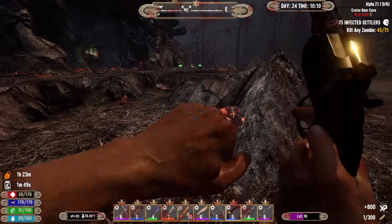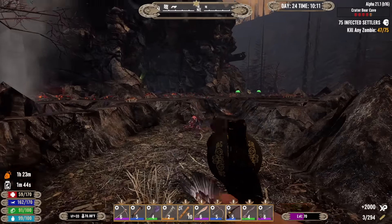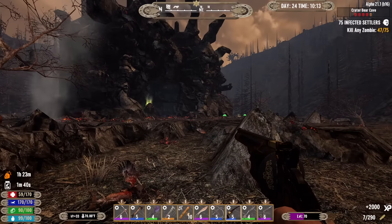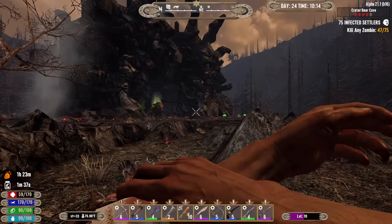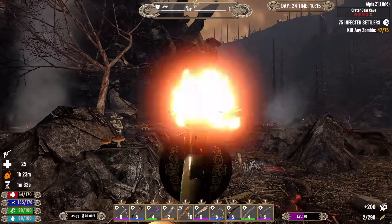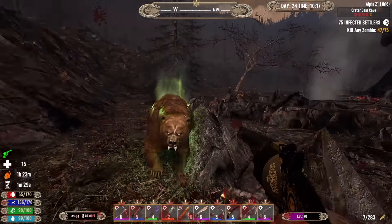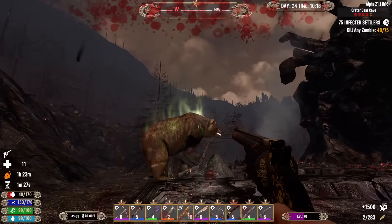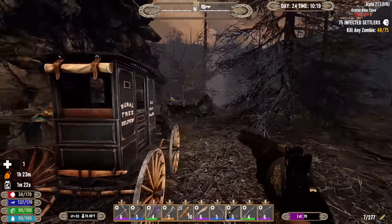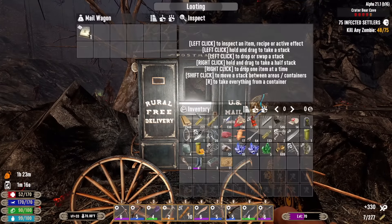I'm getting my ass beat — probably should use some first aid. There's that bear. Got him! I got him — I'm winning. I'm the winner. I'm still alive, so I win. Look at this: US mail. They'll deliver anywhere, huh? I think this one's stuck. I wasn't scared — you were scared.